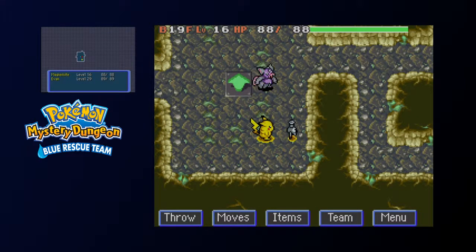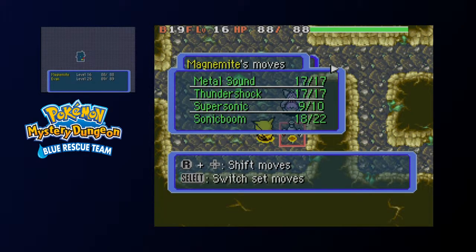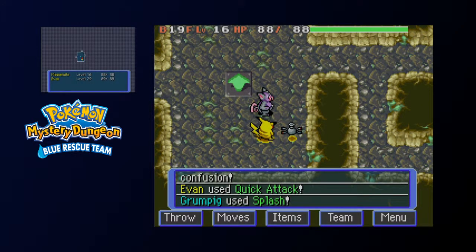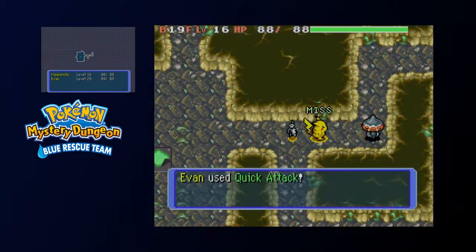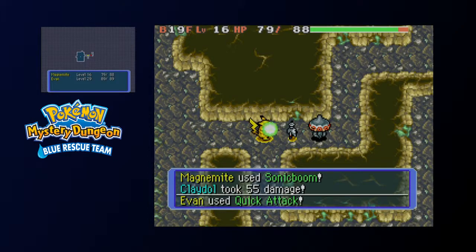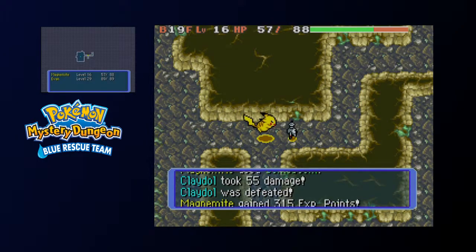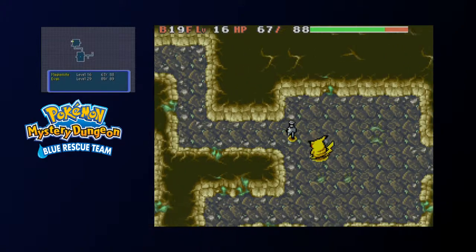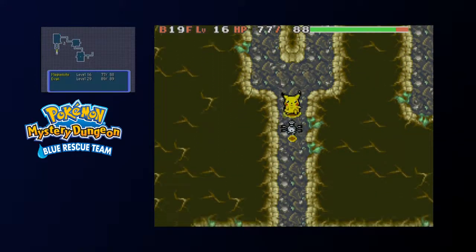A Grumpig! Will I manage to defeat it, is the question. I have Supersonic — that's a ranged attack, isn't it? Let's just hope it doesn't use Mud Slap or anything. HOW DO YOU KEEP MISSING THIS OFTEN?! That Quick Attack missed! I think I just have to get used to the RNG in Mystery Dungeon being a bit less lenient to the player than in other games. I shouldn't keep getting surprised.